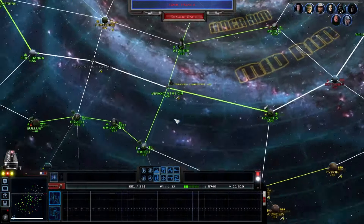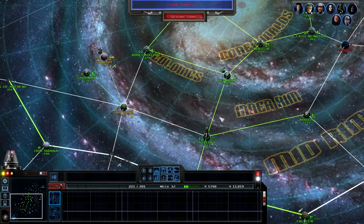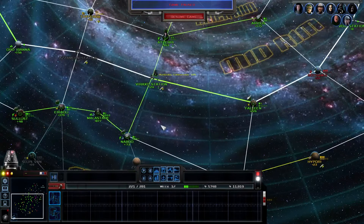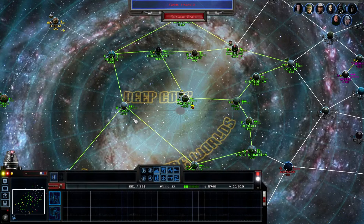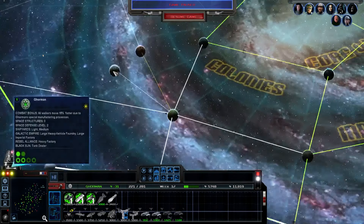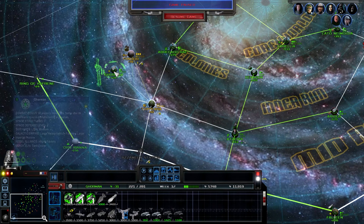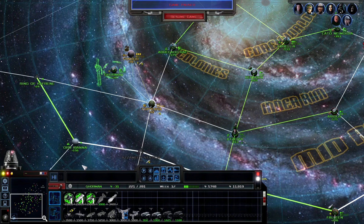We did start moving our forces south, taking this area and focusing on these regions. What does Gorman have? A large heavy factory foundry, large Imperial factory. So you'd be good for Imperial factory stuff.